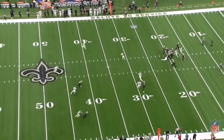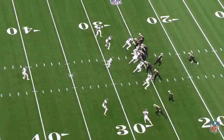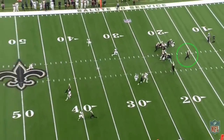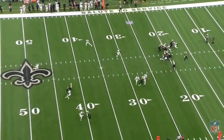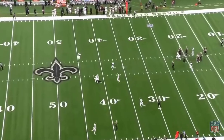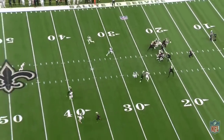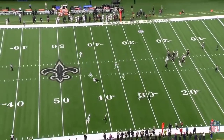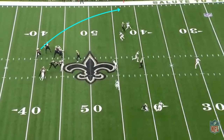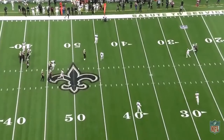Taysom showed a few good anticipation throws throughout the game as well. The guy might be 30 years old, but for a first start and his prospects of being a legitimate starter, these are some really big things at the quarterback position. Taysom consistently had a stable base which allowed him to be accurate and stay on rhythm to throw with anticipation. Here he's seeing the space underneath the deep curl is open and begins his throwing motion just as his receiver is breaking down. He was able to hit a number of these throughout the game.